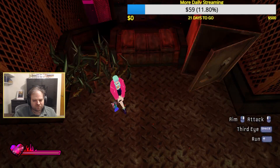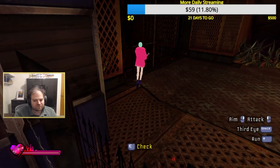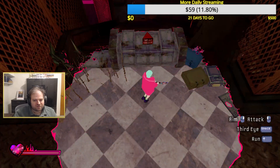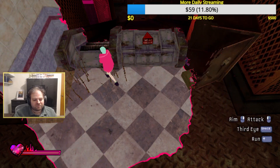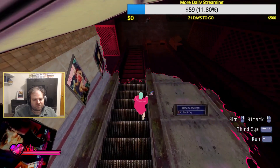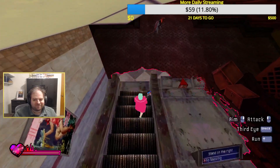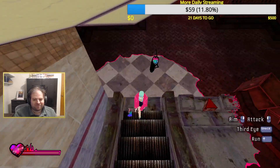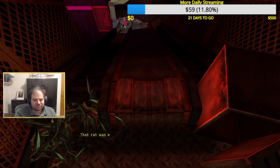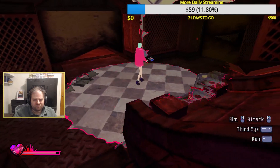The major mechanic of this game is that you can open your third eye at any time. When you do this, the evil version of the area dissipates for more of a normal one, and this will affect what objects and areas you can interact with. Combat is all played in first person, and when you're aiming in third eye mode, you can only hit the enemy in their weak point, as represented by the heart on them. This allows you to kill an enemy far faster, but you must be good at aiming.